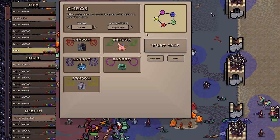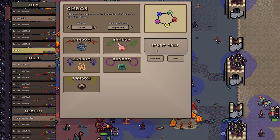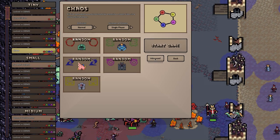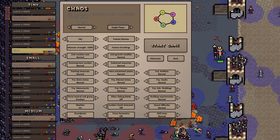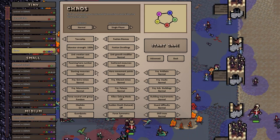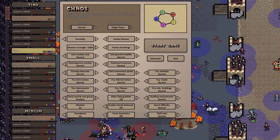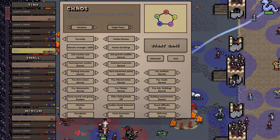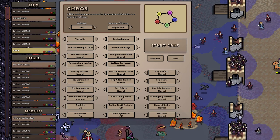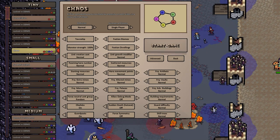You'd get thrown in and there could be five players or some odd number. Under Advanced settings there's monster strength, unit creation cost — you can completely customize your game. I wonder if changing the difficulty modifies these settings. It doesn't seem to affect these particular modifiers, which I find hard to believe. Let's go ahead and start.